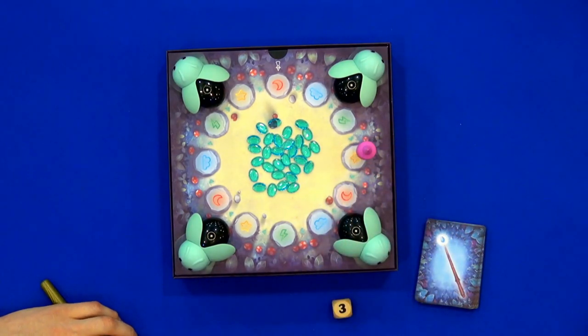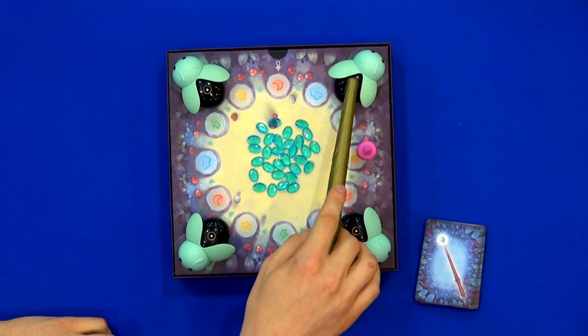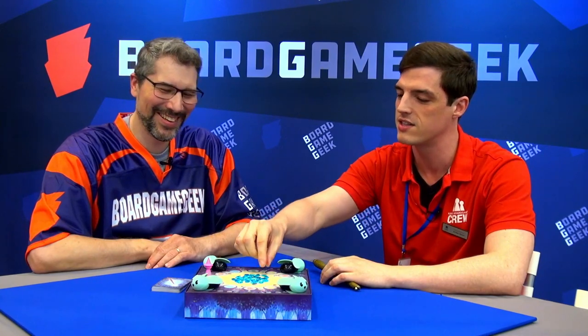He landed on a star. What color is that star? Yellow. Yes, it is yellow. So I need to find the yellow firefly. I think I remember it being right here. Yellow — I found it! So I get to take one gemstone for myself. If I collect a whole bunch of these, I might win the game.